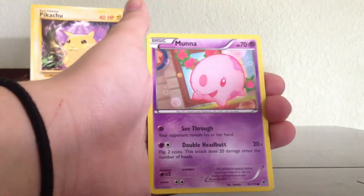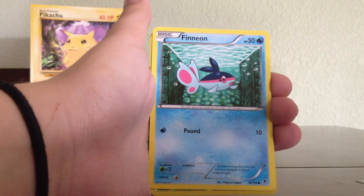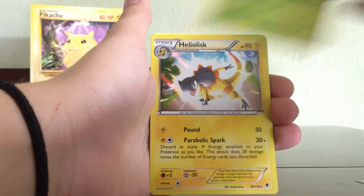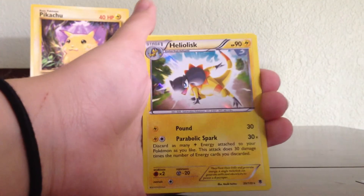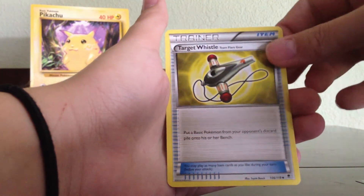Another Diancy pack. Fletchling, Muna, Gumi, Litleo, Finion, Reverse Leavanny, a Hollow Heliolisk — that's cool. Swadloon, Hand Scope, Target Whistle, Team Flare Gear. I've seen the Team Flare cards from this set; they're really cool and they have like the red border. I really want to get those. Hopefully I'll be able to complete this set.